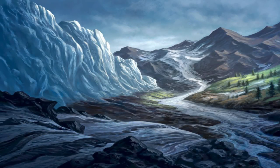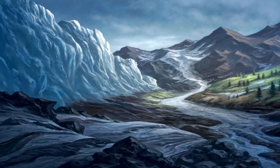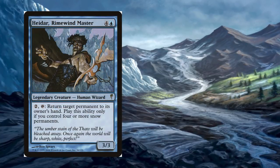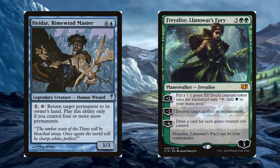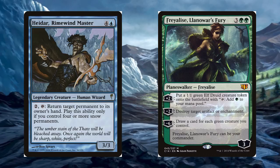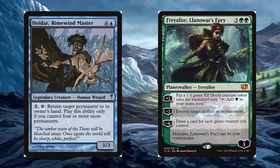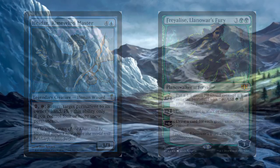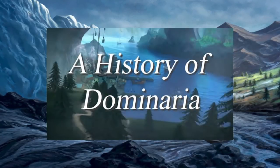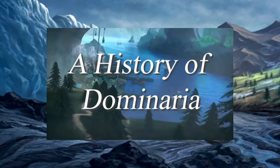The story of this set takes place on the Plane of Dominaria during the period known as the Thaw. The Rime Wind Wizards, the sorcerers who worship Eternal Ice and led by the Chiromancer Hidar, wish to bring back the Ice Age after Freilis had cast the World Spell. This story goes over the rise of Hidar's power seeking out Phyrexian magic to aid him in his cause before his eventual downfall. For more on Dominaria, check out my previous video called The History of Dominaria.